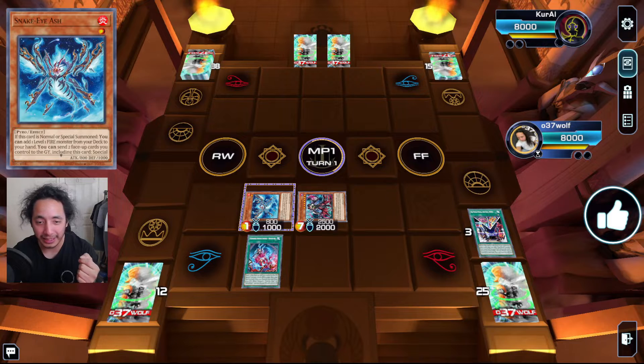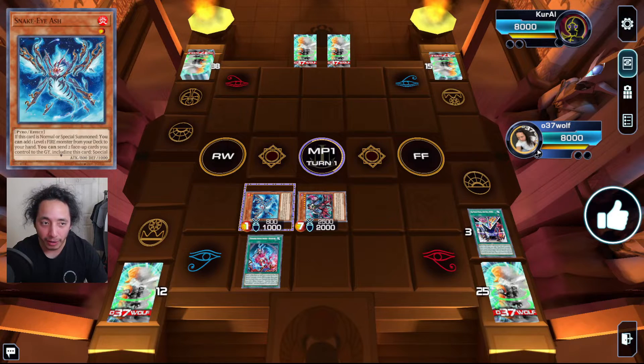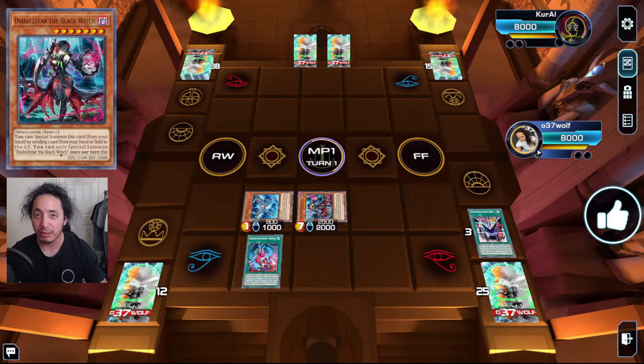Snake-Eye will then send On Your Mark, and this is where you get the blue guy, Snake-Eye Ash. If this card is normal or special summoned, you can add one level-one Fire monster from your deck to your hand. You can send two face-up cards you control to the graveyard including this card to special summon one Snake-Eye monster from your hand or deck, except Snake-Eye Ash. All the little ones have the same effect where they send itself and another card to summon a Snake-Eye from your deck.